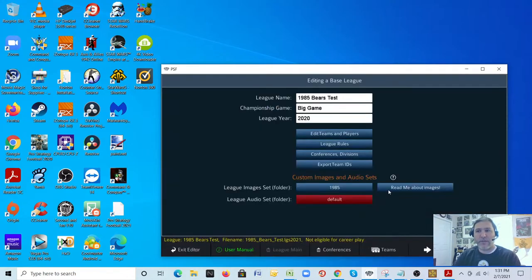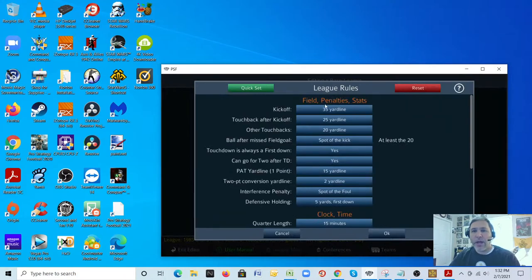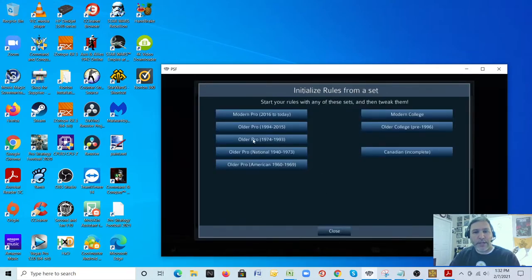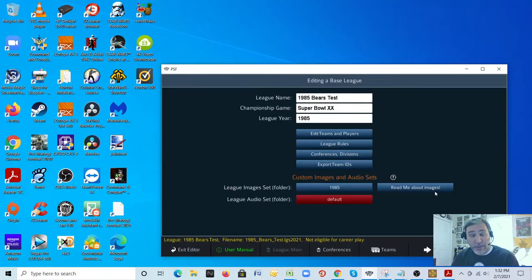Going to Edit Leagues and Players: I can type in the Super Bowl name and set the league year to 1985 — this is all cosmetic. Under League Rules, I'll click Quick Set and select 'Older Pro 1974 to 1993' — it now uses the rules from that time period, including 1985. Let's go to Conferences: I'll create a two-conference, two-division setup just as an example. I'll edit the first conference and call it the NFC Central, then add an AFC East conference — the Bears played the Patriots in the Super Bowl.